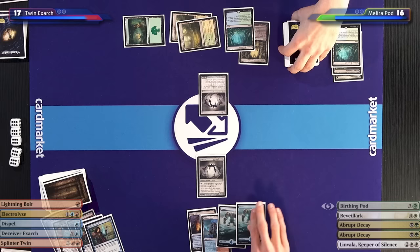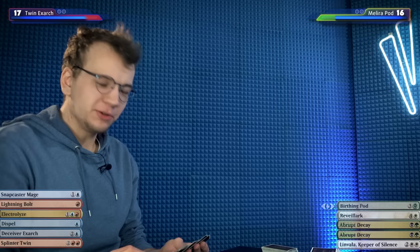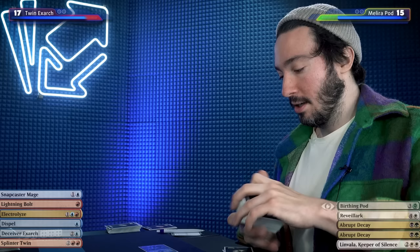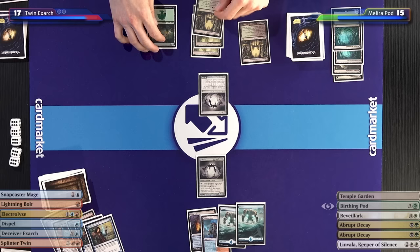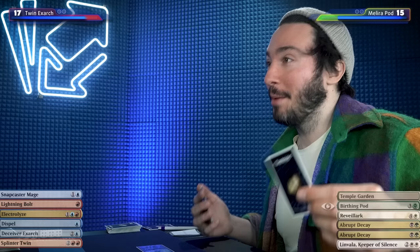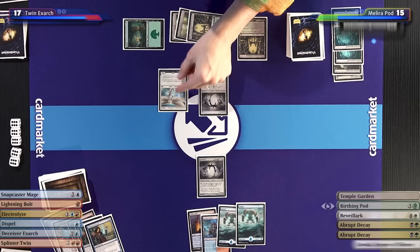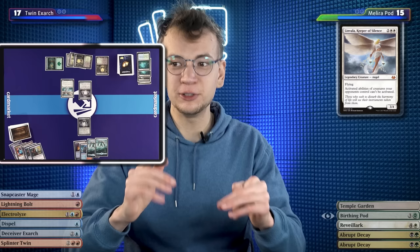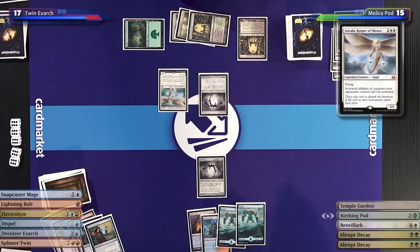I'm going to fetch with my Misty Rainforest, going down to 15, getting a tapped Godless Shrine. I'll untap for my turn, pay four — hope you don't have a third Remand. I'm not playing Birthing Pod, I'm just playing anti-Splinter Twin right now. I'll play a Linvala, Keeper of Silence. That's a good one. This Linvala itself isn't that threatening, but I want to Remand it using Snapcaster Mage — because Carl spent four mana on it, and getting a Snapcaster Mage on the board is very good. It either threatens to get rid of the Spellskite if Carl blocks, or threatens Carl's life total.